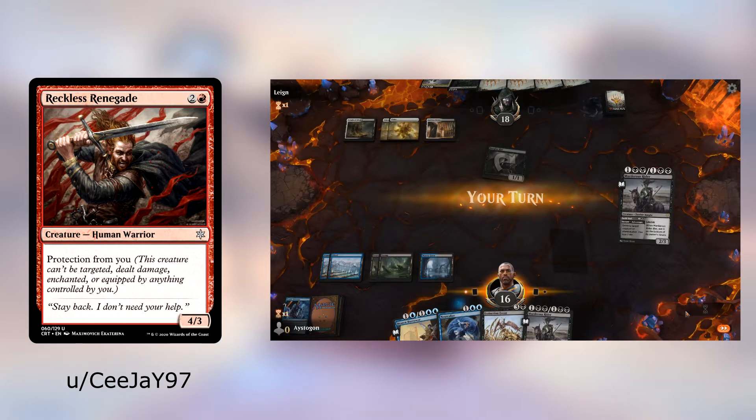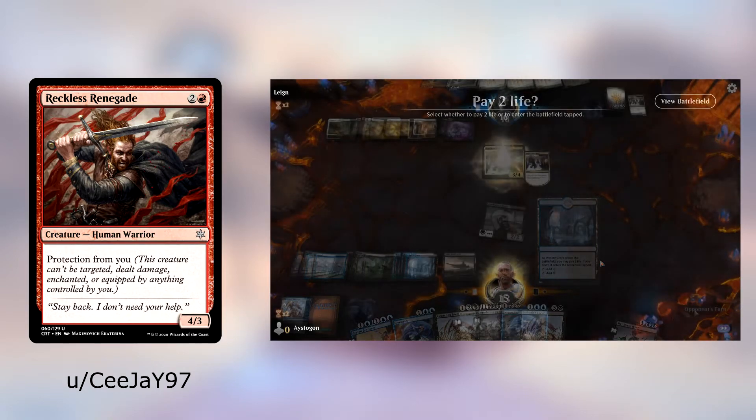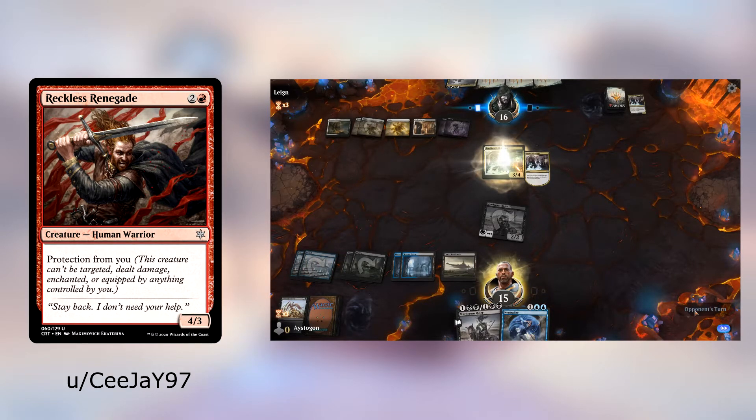Next up we have Reckless Renegade — two and a red, creature, human warrior, 4/3, protection from you. I'm totally down for this card. Red cards usually get about a 3/3 with some upside, so a 4/3 with protection from you as a downside is right at rate. There's no pumping it, no equipping it — but also no damaging it, so you play Blasphemous Act and it's still good. This card is exactly where we want it — it doesn't come in tapped, needs no synergy, but has a solid drawback. Well rounded.